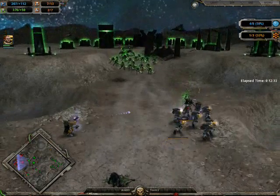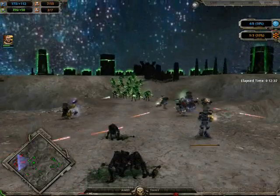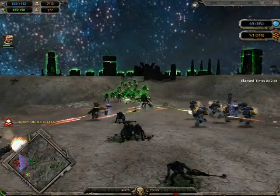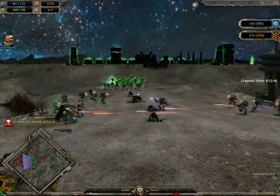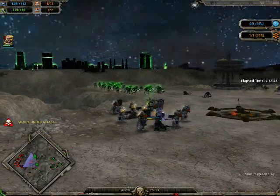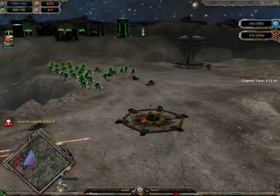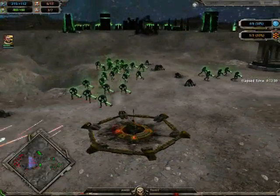Necrons are getting ready to start their advance — quite a lot of them back there. The Necron Lord is taking some Space Marine fire up front, but he's a pretty durable unit and quite difficult to take down. He teleports to the back, disrupting yet another Space Marine squad, particularly one with heavy bolters. Necron warriors are trudging along the causeway while Anesti's Space Marines wisely pull back — he doesn't want to stay in the same position for too long, otherwise those Necron warriors are really going to devastate them.